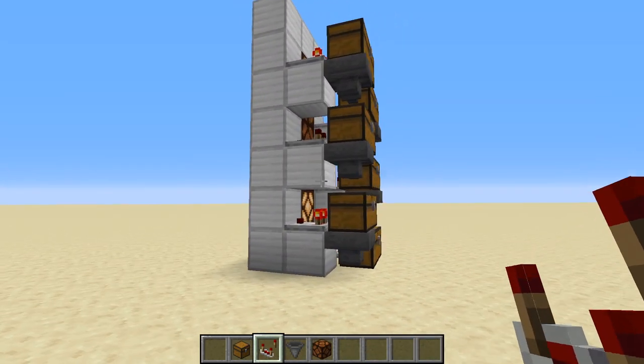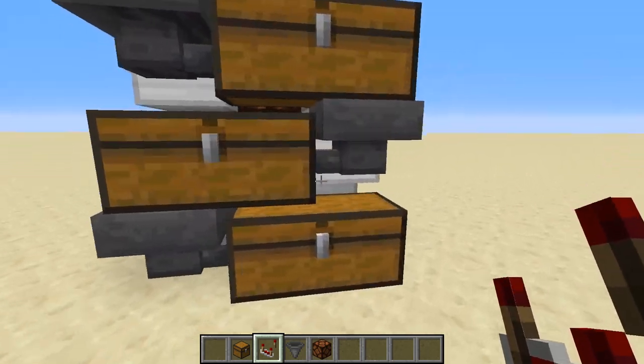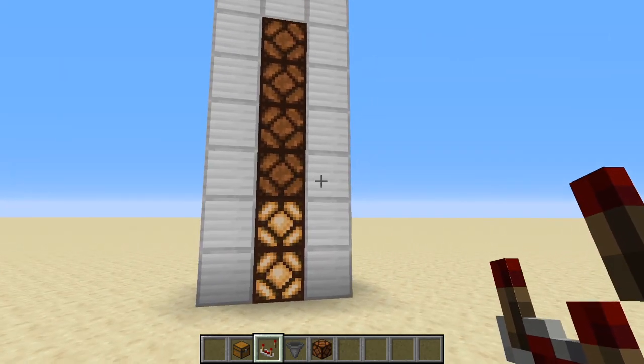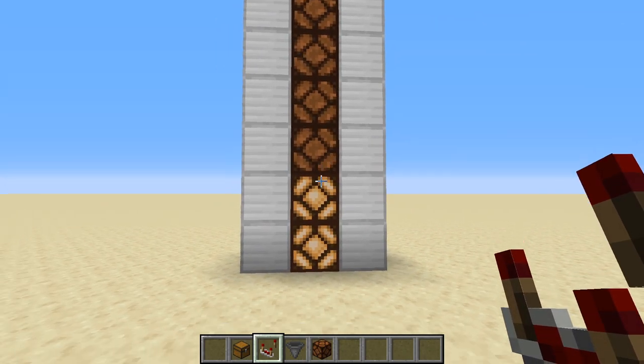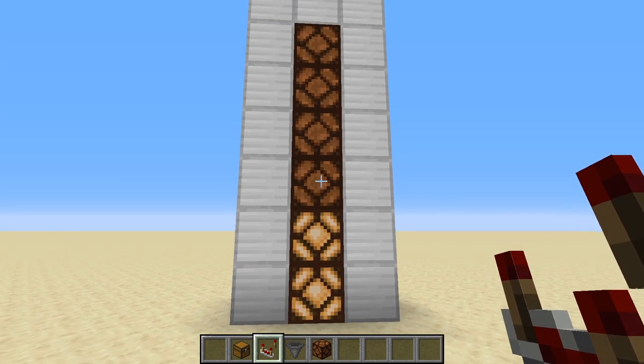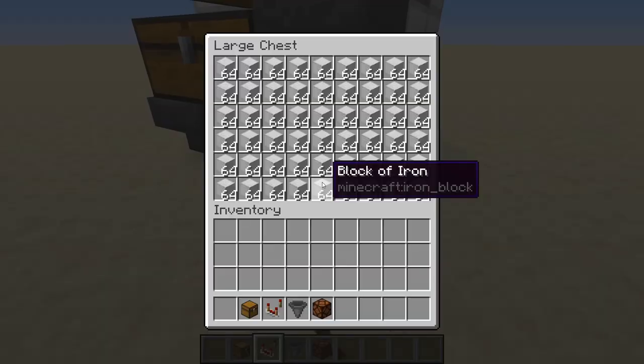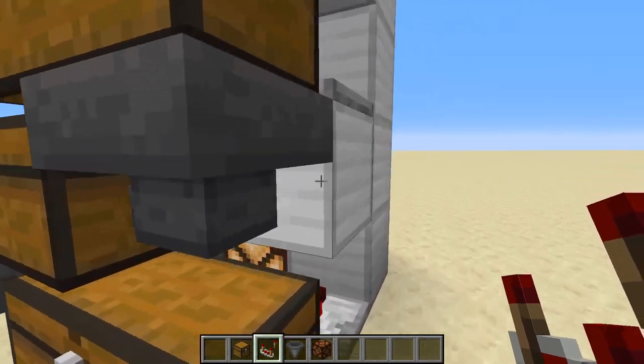Now I'm going to make a copy of this and work on a hybrid, because there's one big problem: if you're on this side and you've got this big wall, how do you access your chests? Sure, you can see what the indicators tell you about what's in the chest, but you can't access them unless you go around to the back.